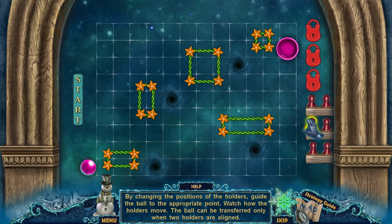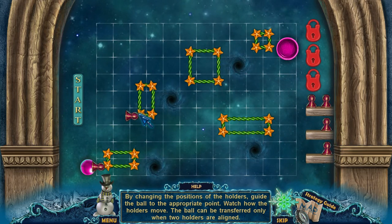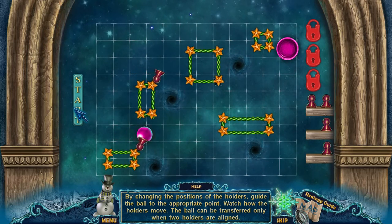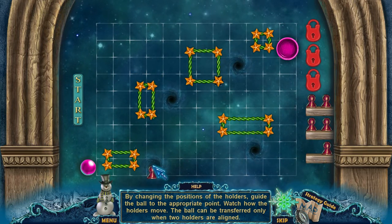This right here is a complicated puzzle. The solution is going to look something like this. Here, let me show it off. So what happens is that these things move around, and what we're trying to do is get them to sync up with each other.